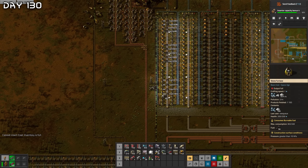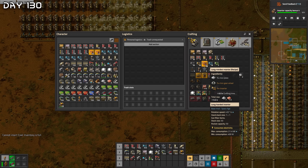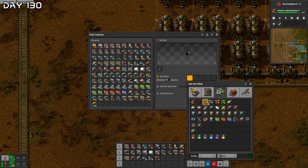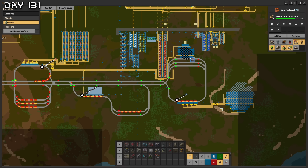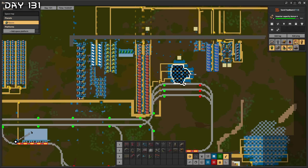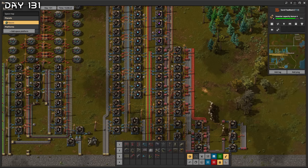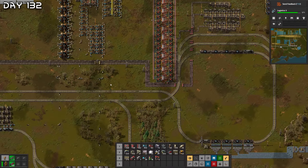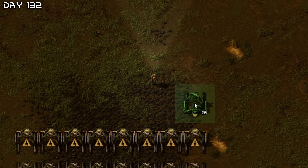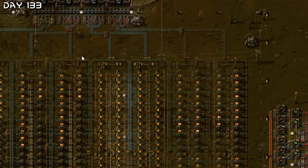I'm going to be smart about this — just place down some chests and have them only filter green circuits, which will eventually clean it up. Annoying but not the end of the world. We're also running low on coal again — 1.5 million but barely mining. That's because of the electricity; it will get better. Purple science is looking good. I'm going to need more coal — there's some nearby, I think we can belt it.